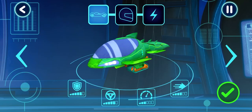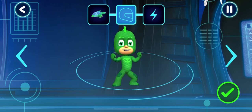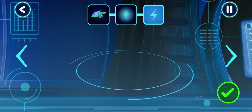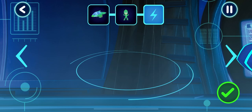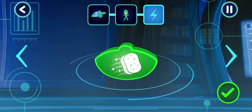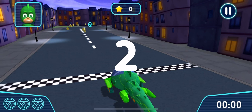Before we can try out our track, we need to choose a vehicle. Tap the arrows. Pick a driver. Pick a power up. Now let's go for a drive. Let's try out your track. Go!